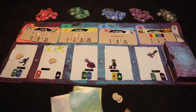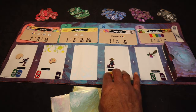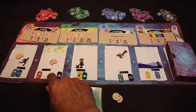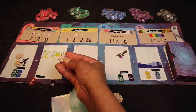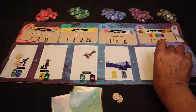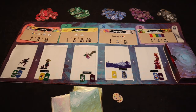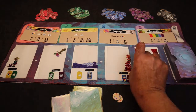For example, the first player really likes a card two spots in, so they place two inspiration tokens on the cards they skipped and take their chosen card. The next player wants a card one spot in, spends one inspiration token, takes their card, and collects the token left on it. A player who takes the first card gets it free and collects any inspiration tokens left on cards they pass. Then slide the remaining cards over and reveal the next one.